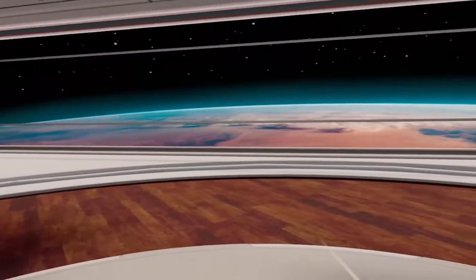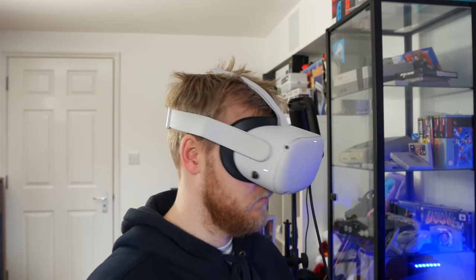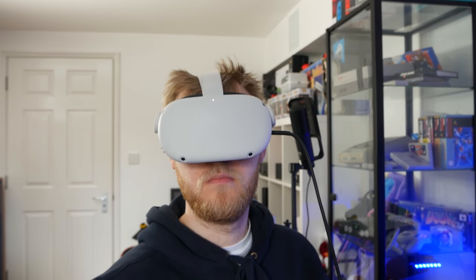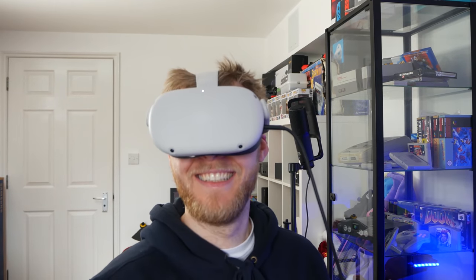Sometimes when playing VR you need to answer the door, have a sip of a drink, or move something you've bumped into without taking off your headset. There's a feature for that: go to Settings, Experimental Features, and enable double tap pass-through. This lets you simply double-tap the side of your headset to activate the passthrough camera so you can see what's going on around you. It's incredibly useful.